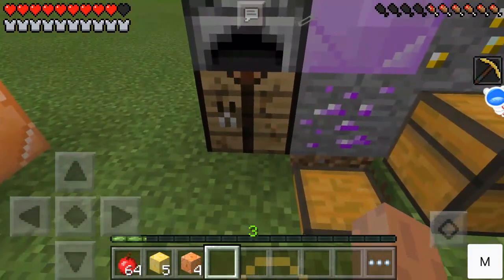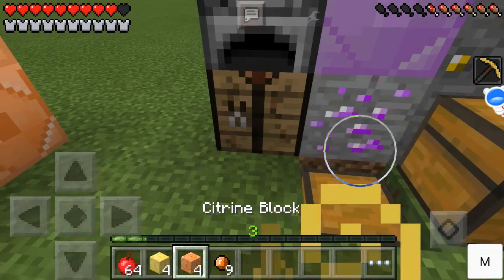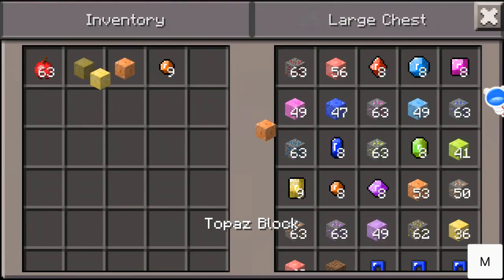With cratine and topaz — as you can already see, you can get cratine from the topaz box, but I'm pretty sure it's supposed to be the cratine block. So that's a glitch you need to watch out for.